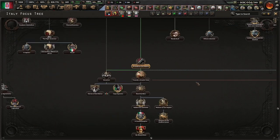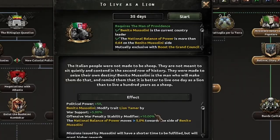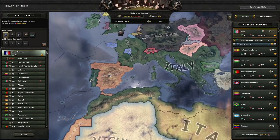Oh yes — I went Mare Nostrum instead, that was a mistake on my part. Whoopsie daisy. I can't complete Greater Italy, but I can live as a lion. The Italian people were not made to be sheep — they were not meant to sit quietly in the second row of history. They were made to seize their own destiny. Yes, I can be a lion tamer. I will keep demanding until I get what I want.